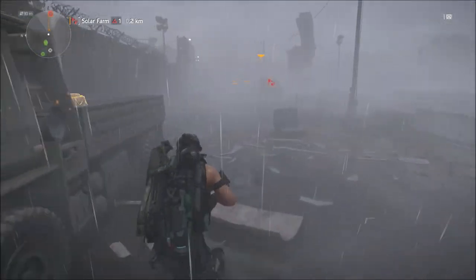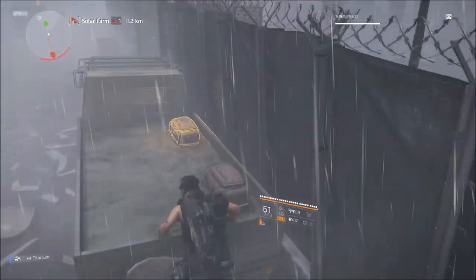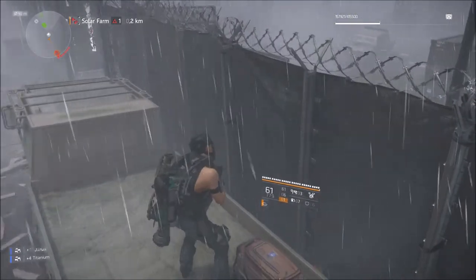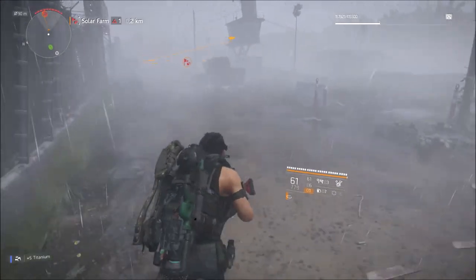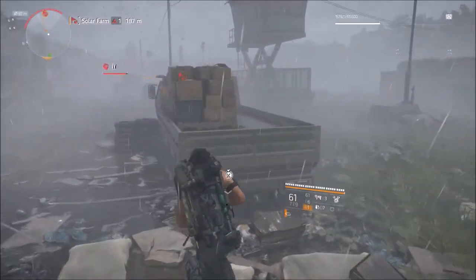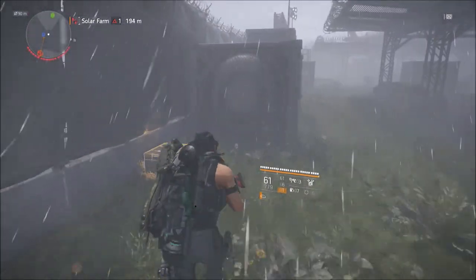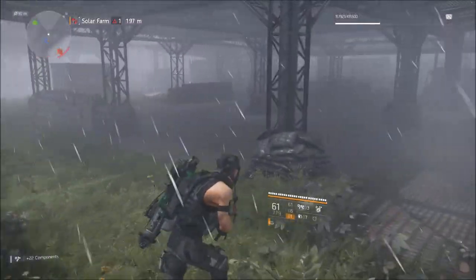The solar farm is a thing that goes on in East Mall. There are four control points pretty much left to right straight across the map. You can start at the far left, take that control point, and work your way to the far right and just farm the blocks that these control points are in. There's probably 50 to 80 material containers and then a lot of loot along the way as well.